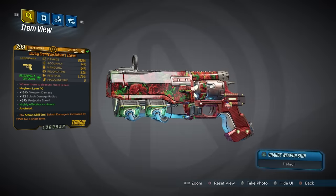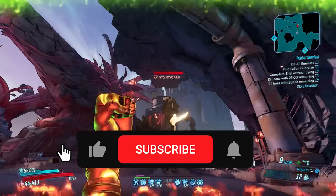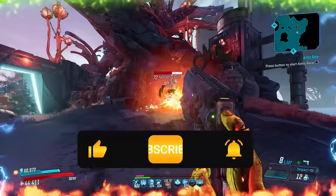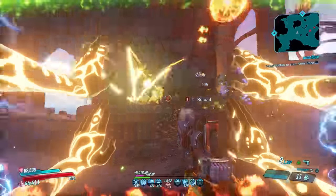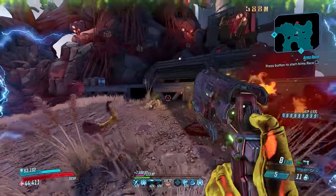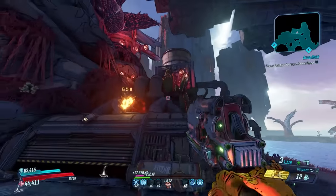Starting us off at number 10 is the Roizen's Thorn. This Torque pistol is undoubtedly one of the prettiest guns you'll ever see with its rose-covered skin, but don't let that beauty fool you — this gun is very strong. After a buff on March 12th, 2020 that increased damage by 53%, and then a second buff that increased damage by another 100%, this pistol became one of the strongest in the game.